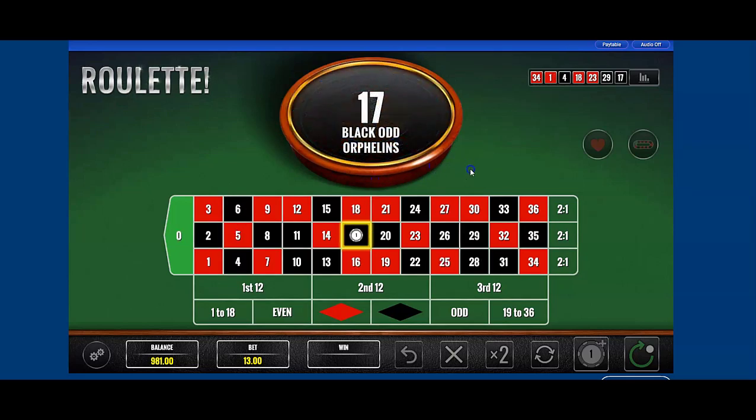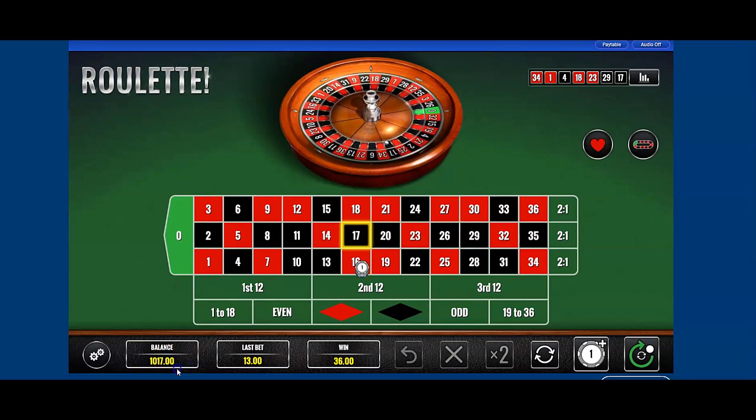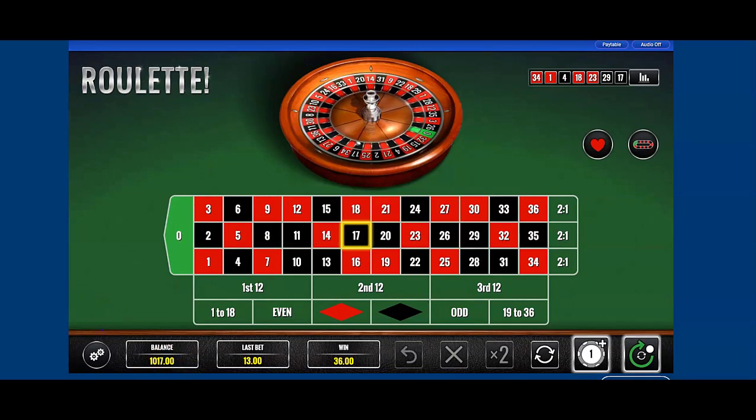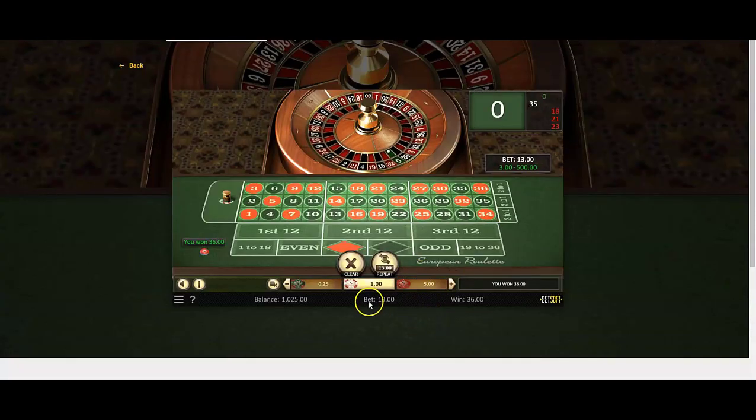Don't tell me this doesn't work. I'm 17 ahead here, 22 ahead here, 25 ahead here — I'm over 50 units in 15 minutes. And I was not under any stress; my bankroll did not take any kind of beating.